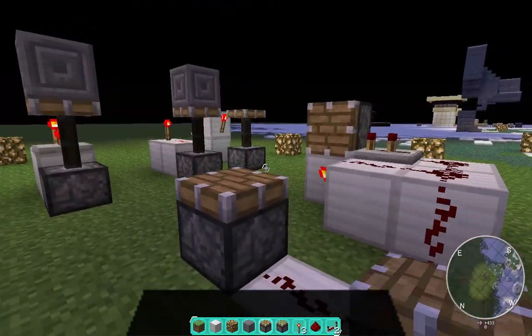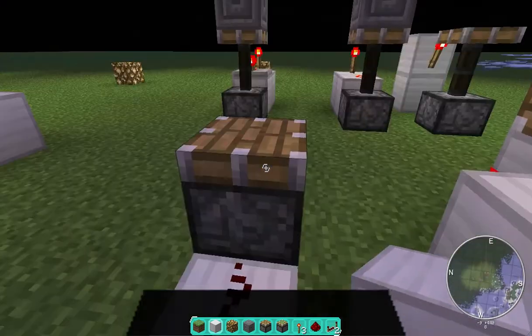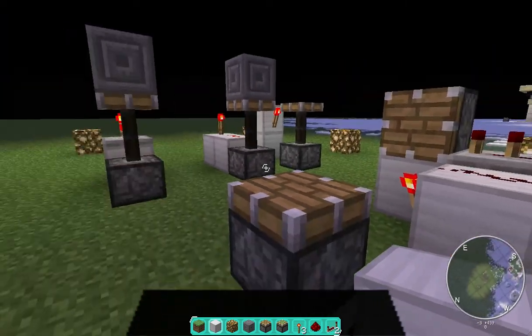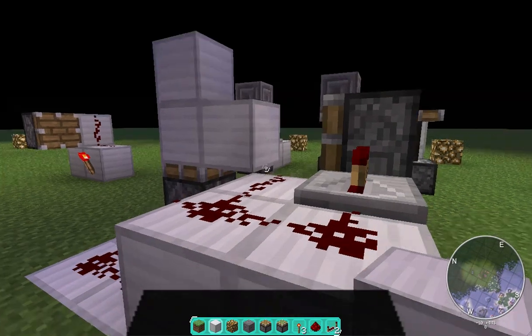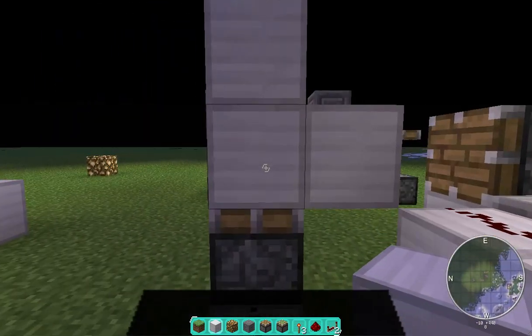One way I've found you can solve this is if you have a smart piston that actually pushes it into the block, it will work. So, instead of the traditional method, you have blocks pushed past this piston, and as soon as they reach this piston right here, the power will move around, push the block up, and after a short delay, it will push the two blocks back.